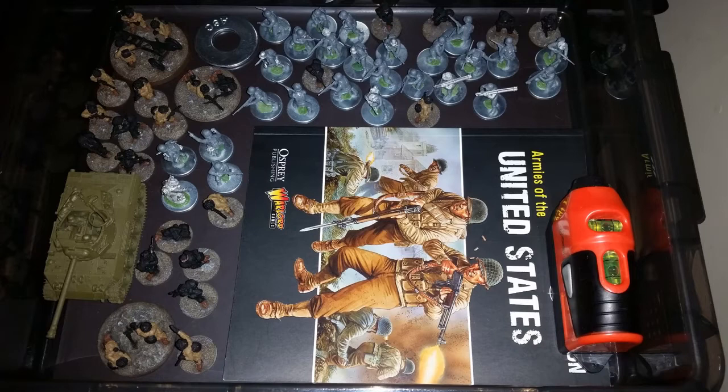The foundation of my 1,000-point list is one unit of engineers with a flamethrower and a couple of BARs, one unit of Rangers, one unit of paras, and then a bunch of teams, and the Hellcat. We'll see what options I adjust to down the road.